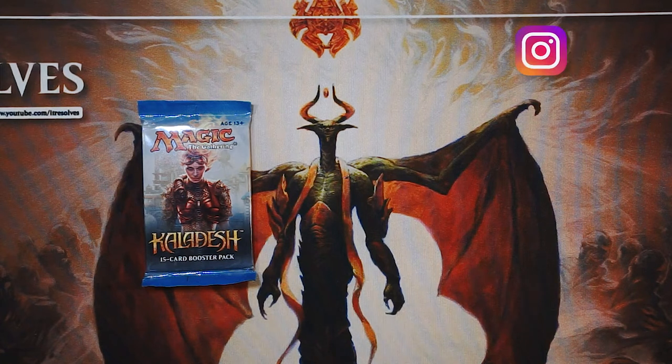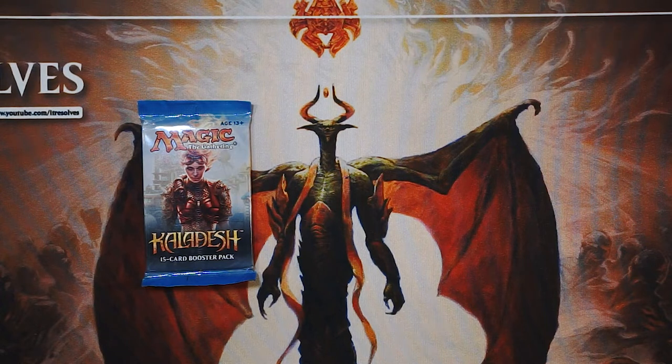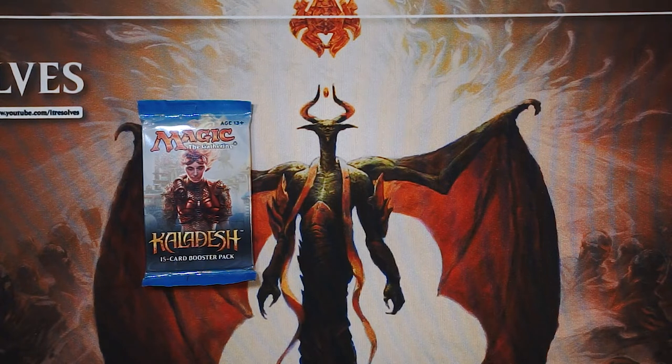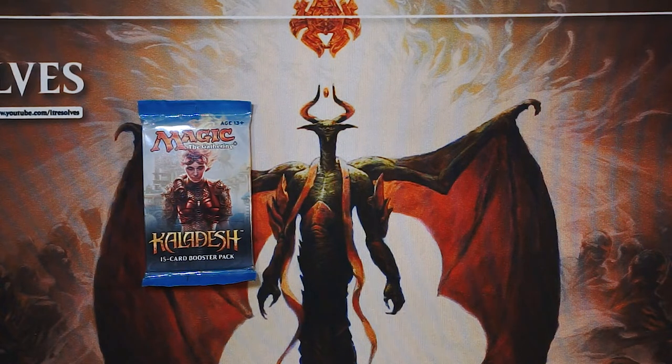Welcome to another episode of the crack a pack series. Today we are opening a pack of Kaladesh, one of my favorite artifact-themed sets of recent years. Artifacts are notoriously really fun to play with — they're very flexible, they fit into a lot of different decks. Sets themed around them, ever since Mirrodin and Darksteel, have always been a really fun time, and we've gotten some crazy decks like affinity.